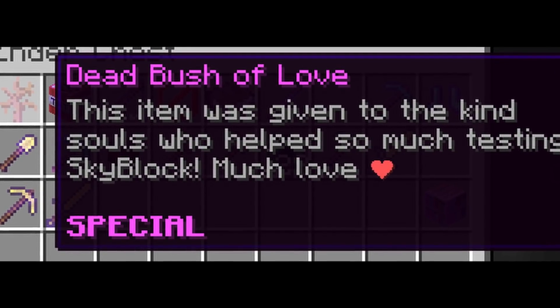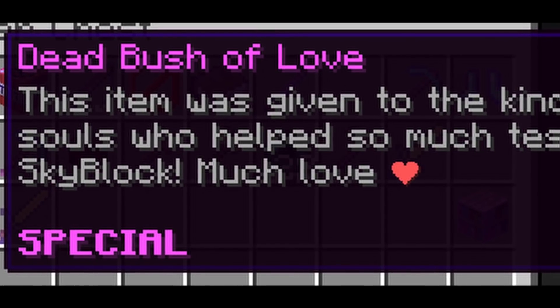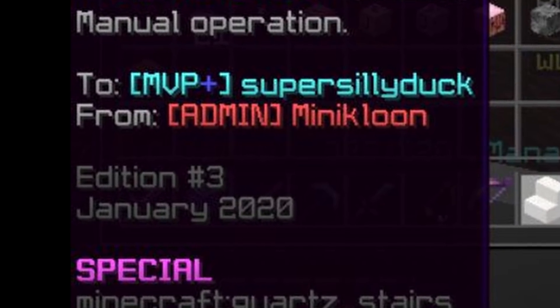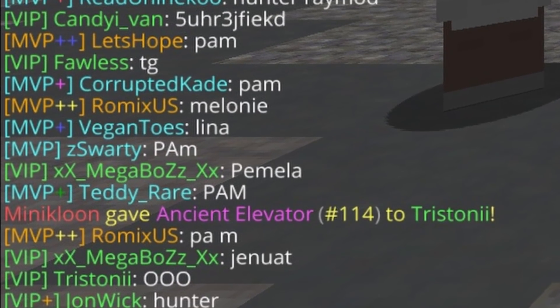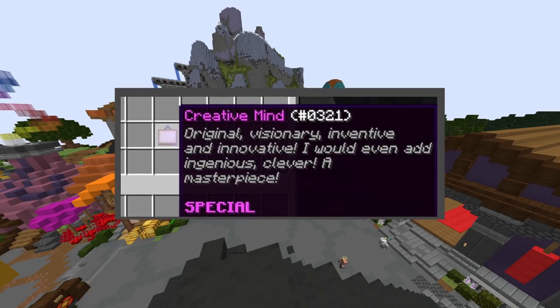The next item I'm going to be talking about is the Dead Bush of Love, and you got this item from beta testing Hypixel Skyblock — I believe there are around 25 of these around. The next item is the Ancient Elevator, and this item was attainable by answering minicun's trivia questions, and he would give them out to whoever answered those questions first.